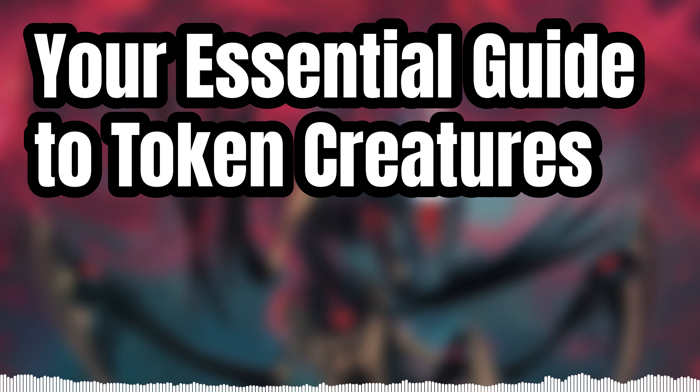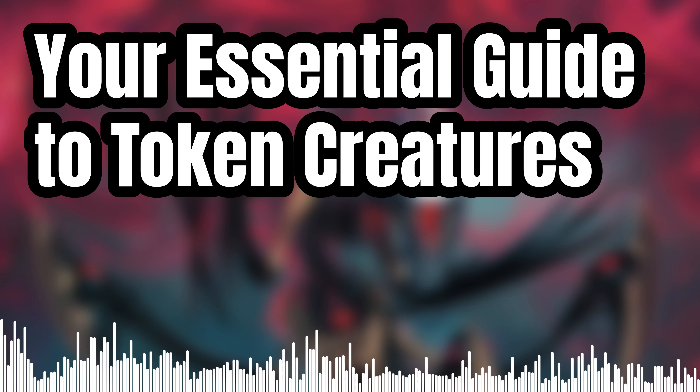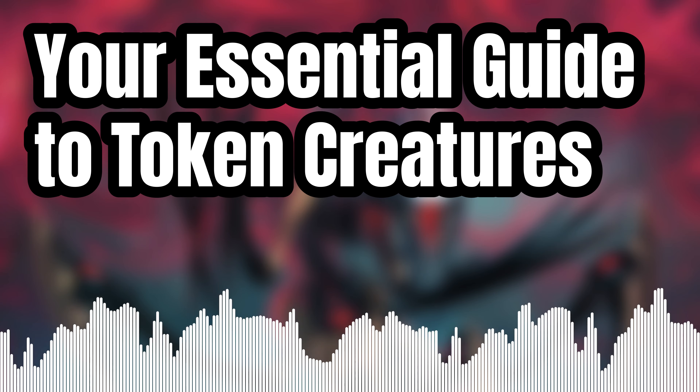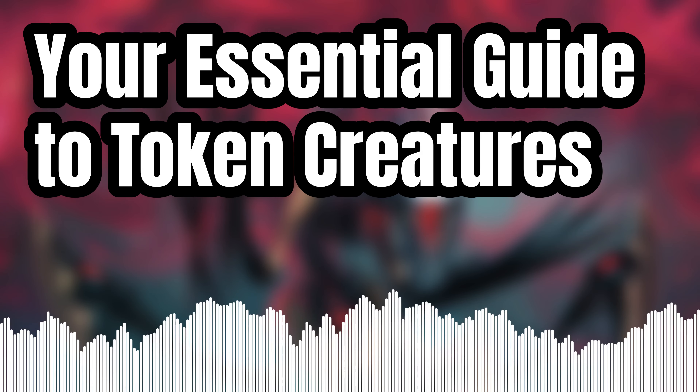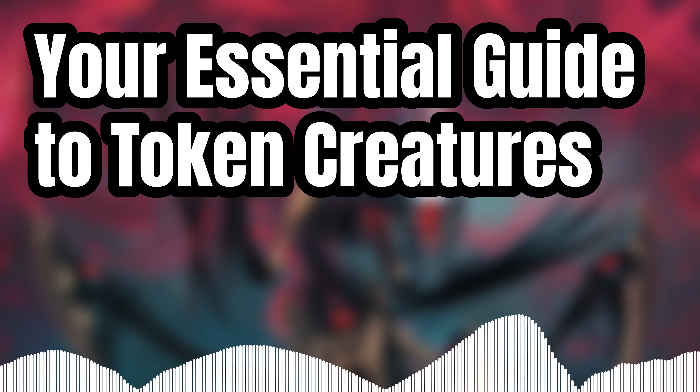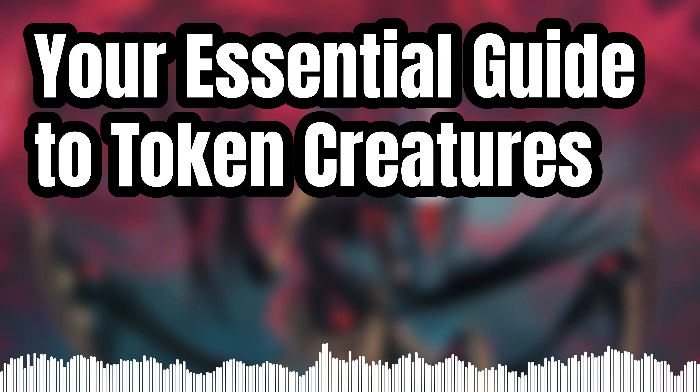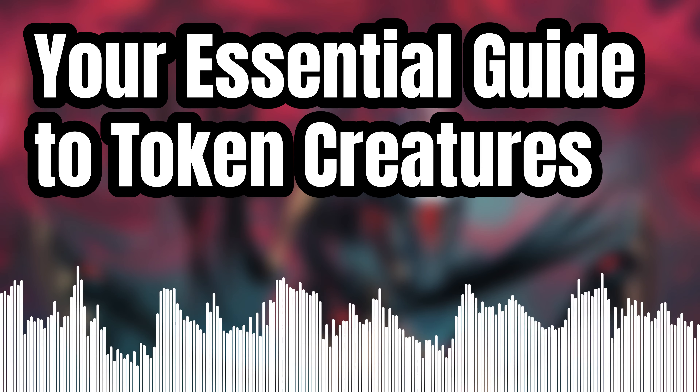Starting from the very beginning: what to do when you make a token creature. This is going to happen through card effects — it will say 'make a token creature.' Maybe there's a prerequisite, maybe something happens afterwards, but you make a token creature. What you do is take the top card of your deck and place it face down, exhausted, onto one flank of your battle line.